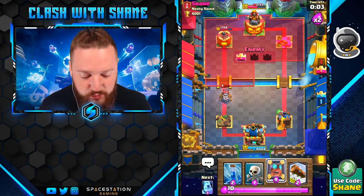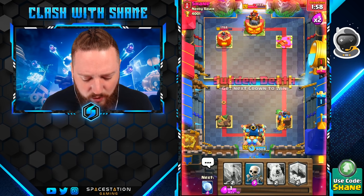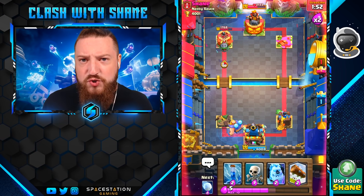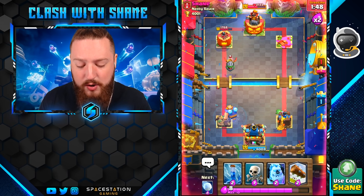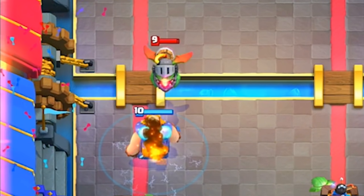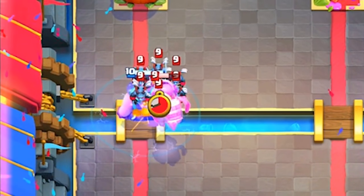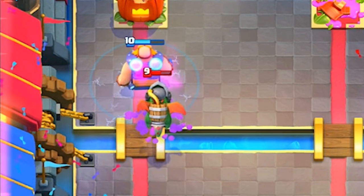I want to show you a few more things with the Electro Giant — most notably the Inferno Dragon and Minion Horde. The Inferno Dragon normally hard counters tanks like Giants, RGs, Golems, etc. Watch this: Inferno Dragon goes in there, starts melting away, but then gets reset and literally does nothing. Then the Minion Horde goes down — attacking — and gets annihilated as well.